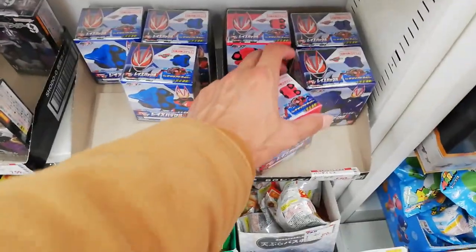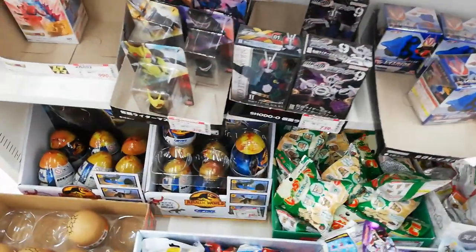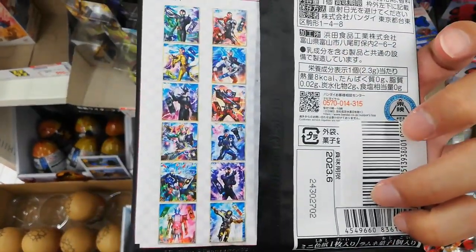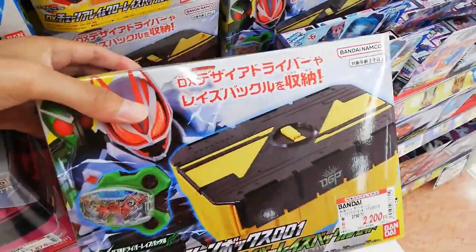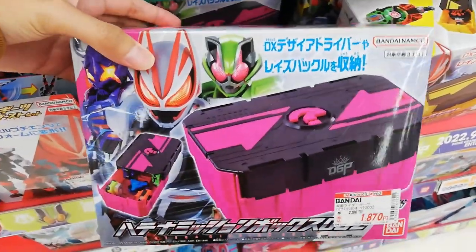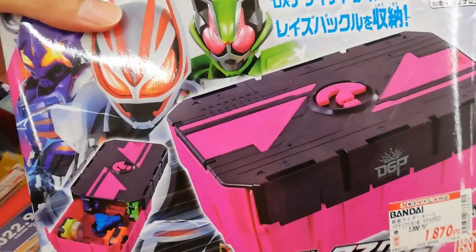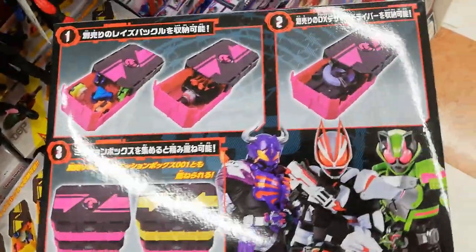Here's the candy toy section. We got some Raise Buckles — we got shield and hammer, we got water. What else we got? We got some heads. We got this fancy art here — I love this Revise art. If I was guaranteed to get that one I'd buy this, but these are blind packs and you don't know what you're gonna get. And they got a bunch of Rider stuff — looks like they restocked. This one I believe is new. So this is just a case — Hatena Mission Box 002. This one doesn't come with any Raise Buckles; it's just a plastic box to keep your Raise Buckles in.